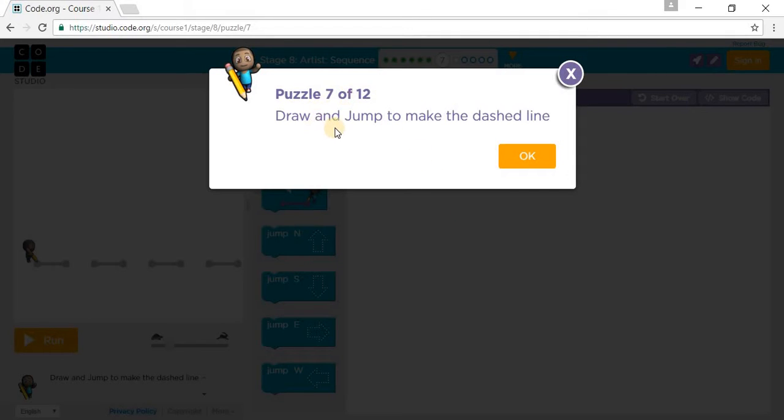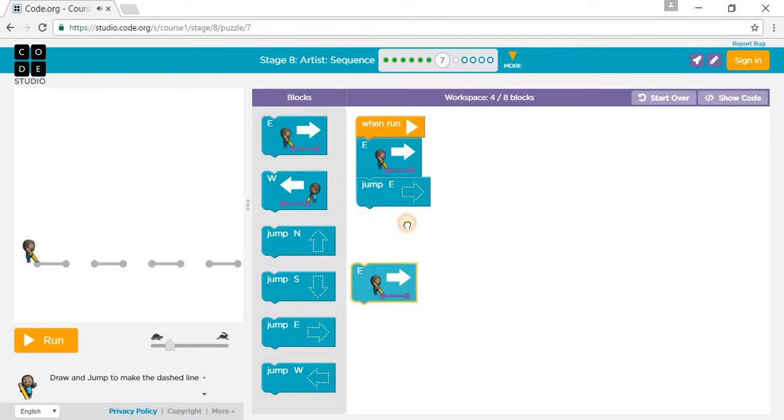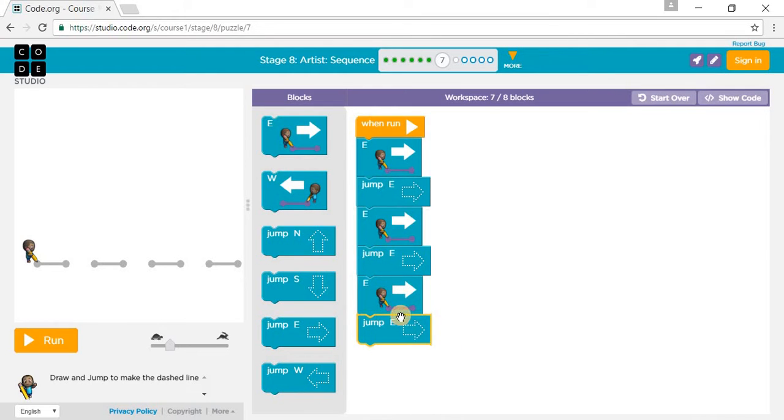It says draw and jump to make the dash line. So you go east, jump east, east, jump east — that's two times — east, jump east, and then east.